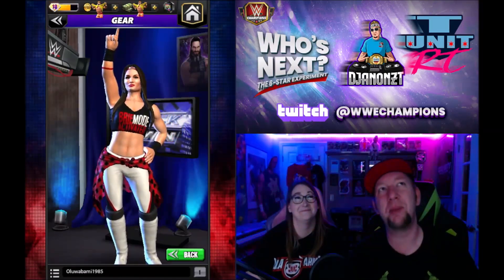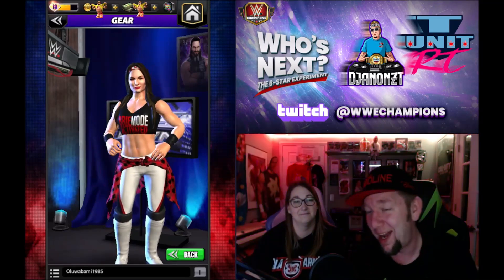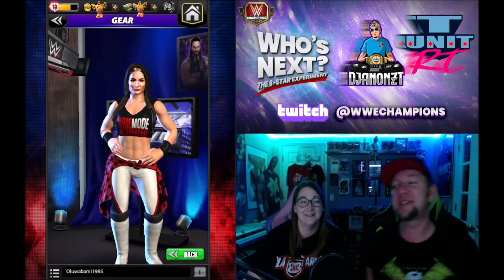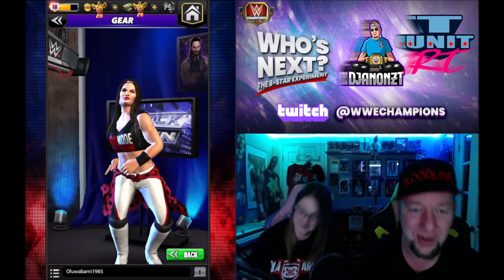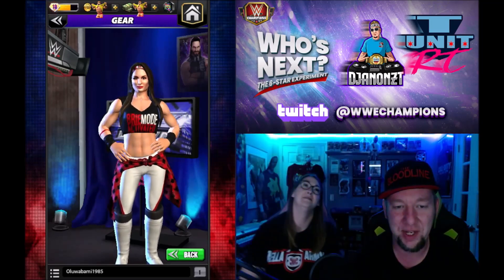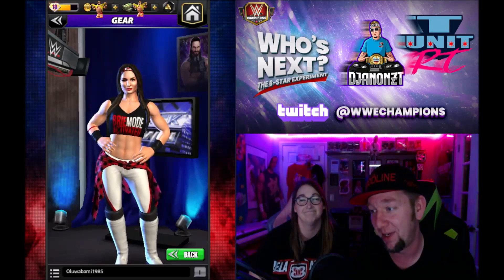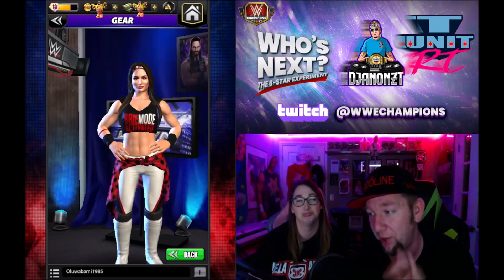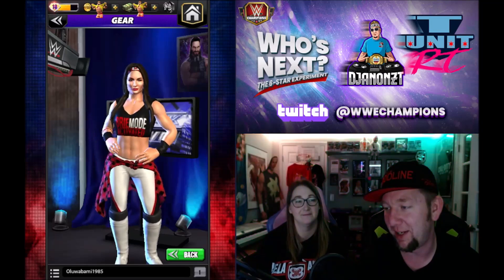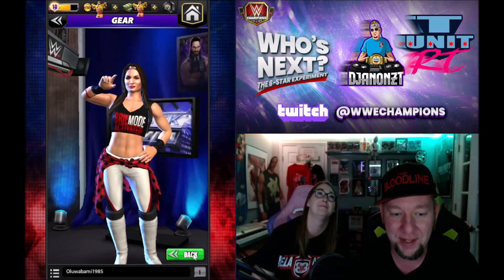Ladies and gentlemen, my name is DJA9ZT, this is T-Unit, and welcome back to Who's Next - the six-star experiment, week two. T-Unit's pick is Brie Mode, and she's got the Bella Army shirt on tonight, repping it. T-Unit's a sucker for the Bella Twins, so eventually we'll run out of Bellas to cover. I'm thinking about a rule - no Bellas for week three.